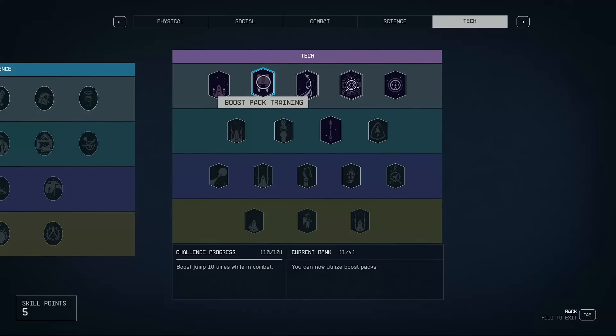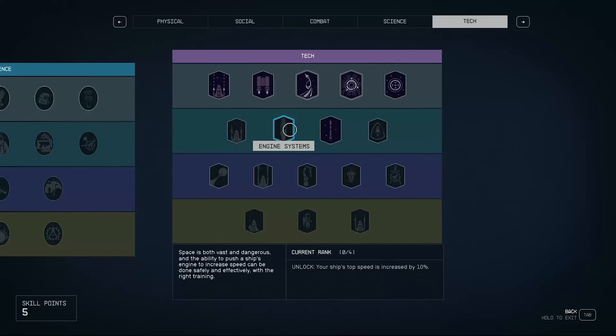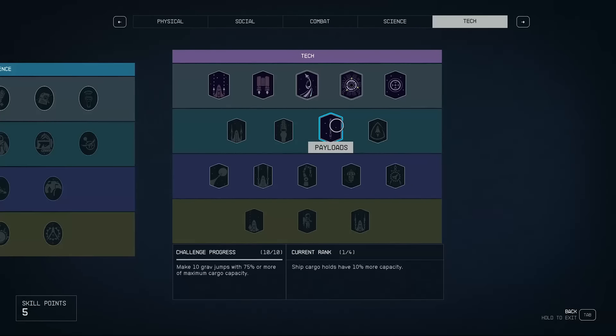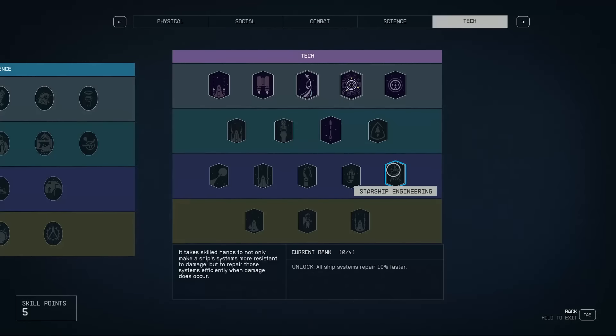If you go into your skills and head over to the right hand side, you will come across the tech tree. There are loads of different options in there, from weapon systems and shields all the way up to cargo. There is loads of stuff in there that will really help you, and depending on your playstyle will depend on what skills you want to use.